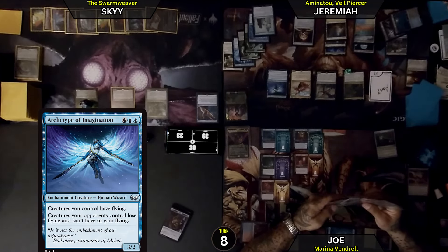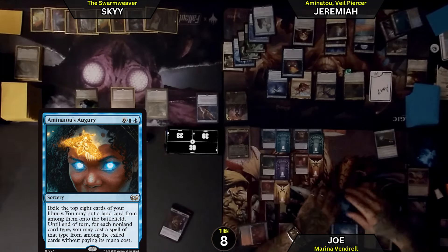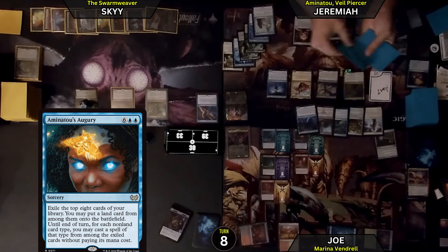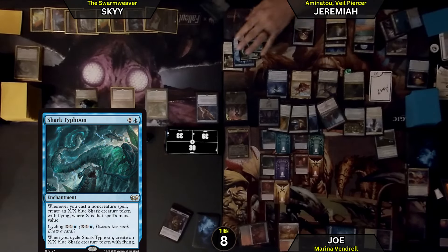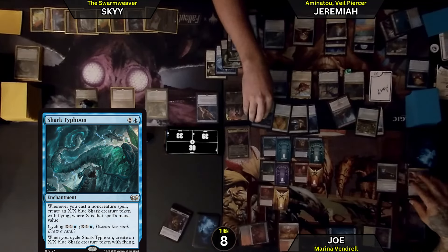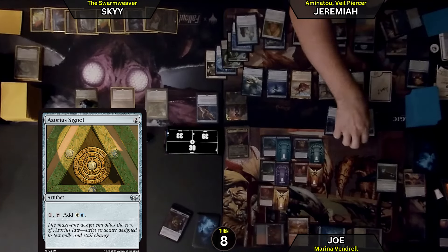Let's look at the top card again — very good. I am going to play it: Hamanu's Augury. Exile the top 8 cards of my library. I may put a land card from among them onto the battlefield. Until end of turn, for each non-land card type, I may cast spells of that type from among them without paying their mana cost. Top 8 cards — for enchantment, let's do Sharktocrab-type: whenever I cast a non-creature spell, I create an X/X blue Shark creature token with flying where X is its mana value. For artifact, let's do the Cygnet, which will create me a 2/2 Shark. I think I need more auras, so we're going to cast Heliod's Purifier.